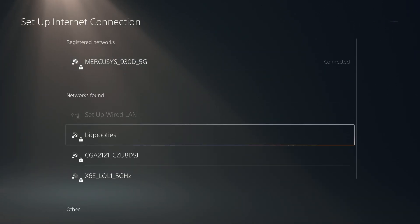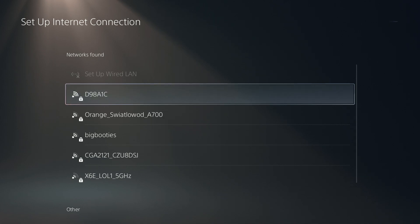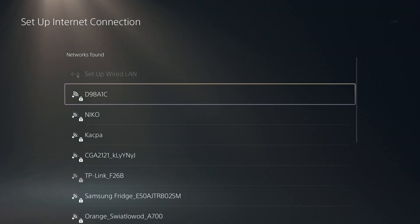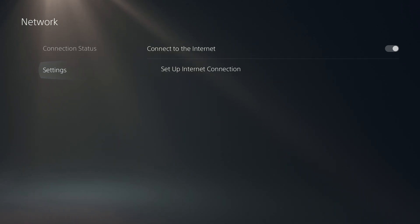Over here you will find all networks found nearby, so you want to find the hotel Wi-Fi and connect to it. You will of course need to enter the password. Once it is done, once you connect, you want to go back.